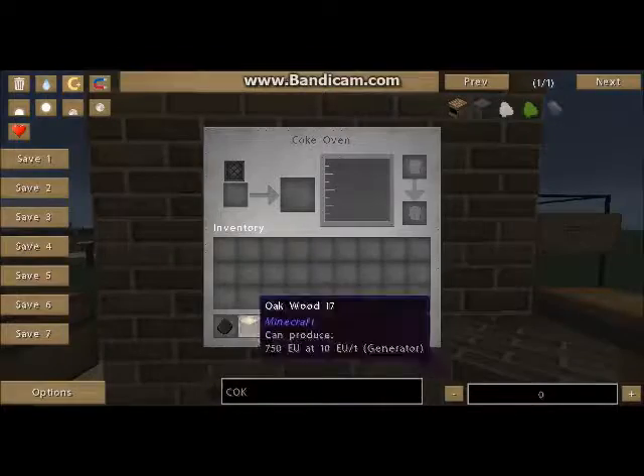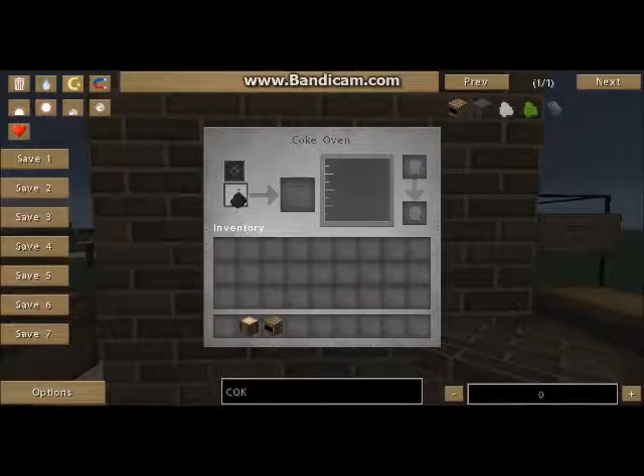Next, if I open it — when you place the coal in here it will give you a coal coke, and the same for the wood, it will give you your charcoal.